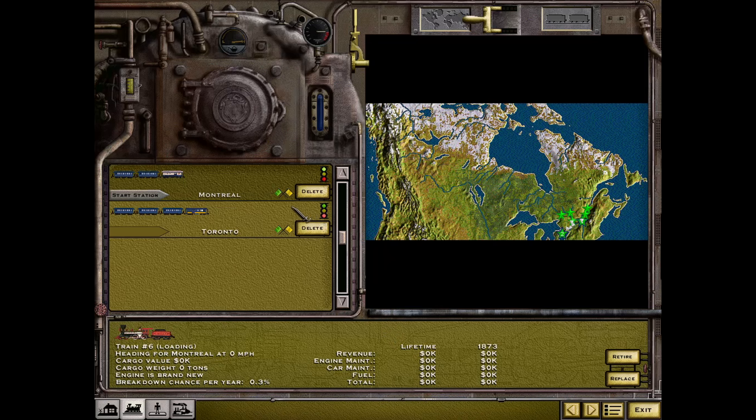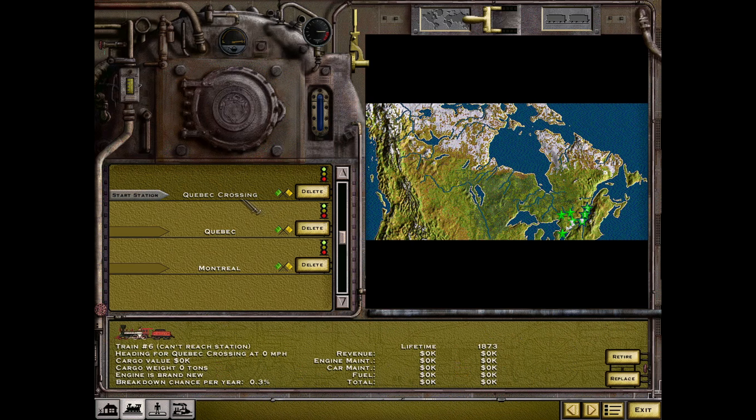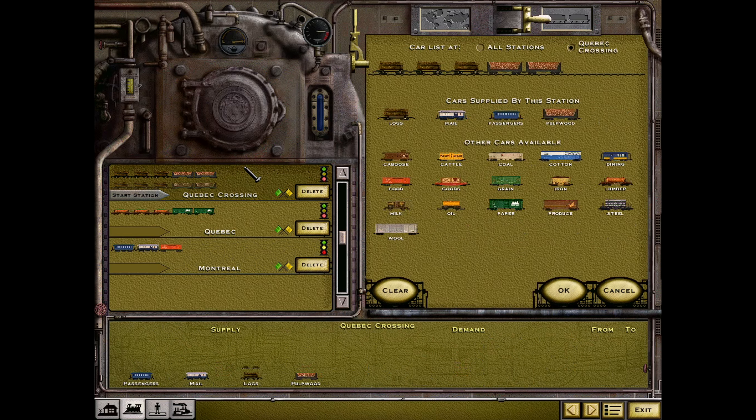This station will carry out logs and pulpwood from that area to generate paper and lumber. We'll be going from the Quebec crossing to Quebec, bringing in logs and pulpwood, then taking the lumber and paper to Montreal to drop everything. From Montreal we'll include a couple of trains going back to the Quebec crossing. The advantage of the largest station at Quebec crossing is that we have a couple of houses connected to it, which makes it possible to bring in goods and make a little bit of money.